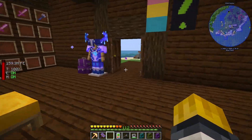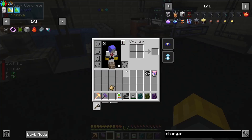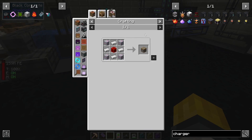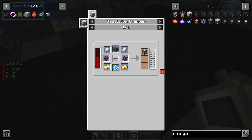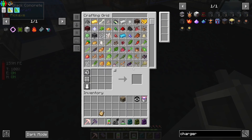This is a bit of work. So, I need... me one of these. Bip bip, give me one of these. So, I need latex, plastic, nether brick, and iron.